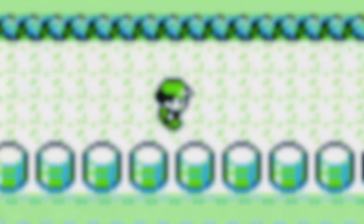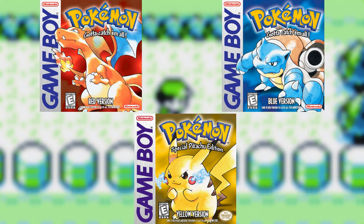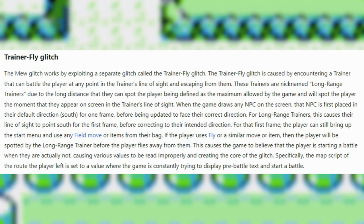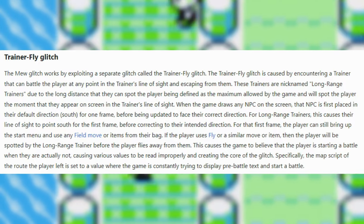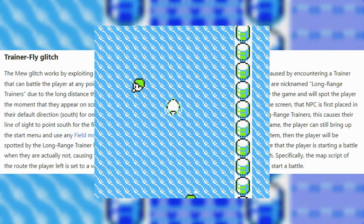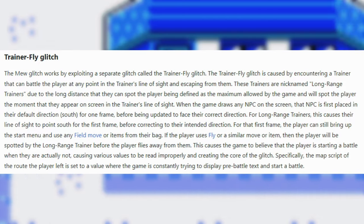So what is the TrainerFly glitch? In Pokemon Red, Pokemon Blue, and Pokemon Yellow, there's a glitch involving certain NPC trainers that we call long-range trainers. These long-range trainers can spot the player from as far away as possible while they're on screen, so as soon as they're on screen, they'll spot the player and engage in a battle. But there's a small catch.